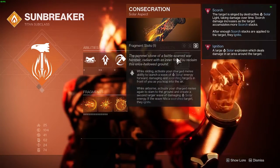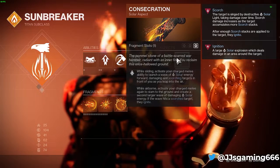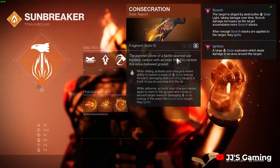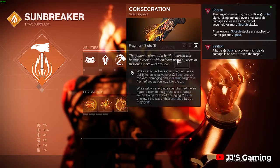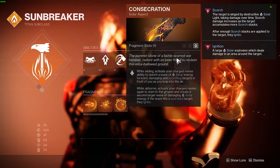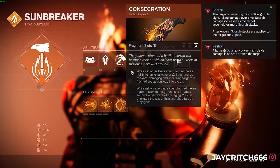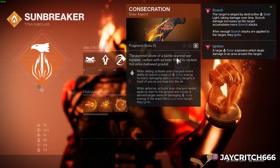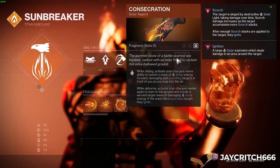The second aspect is Consecration. While sliding, we activate a wave of solar energy which damages enemies with scorch. As we leap into the air, we can activate our melee again while airborne to slam into the ground, creating a larger wave of solar energy which causes scorch targets to ignite — triggering an explosion.